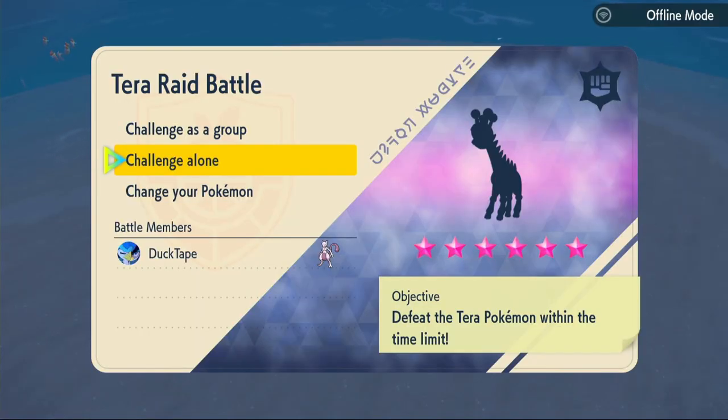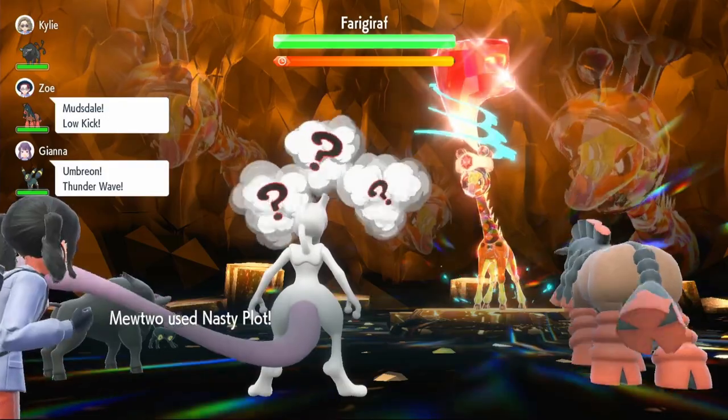Now we've got a Girafarig — not even going to try to pronounce it properly. This raid actually gives loads of Herba Mystica a lot of the time, so I'm excited. It's going to be a Fighting-type six-star. Let's get straight into it — we're going to use Nasty Plot first turn to raise Special Attack by two stages.